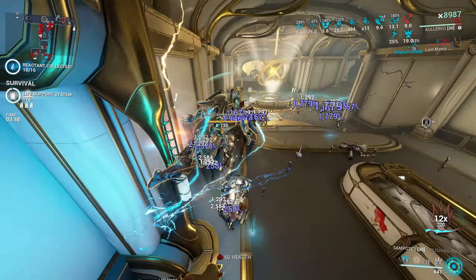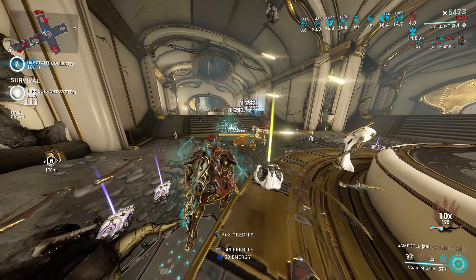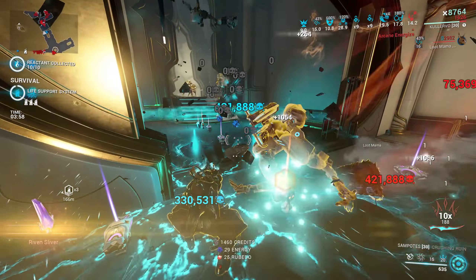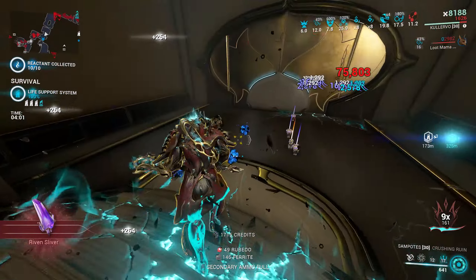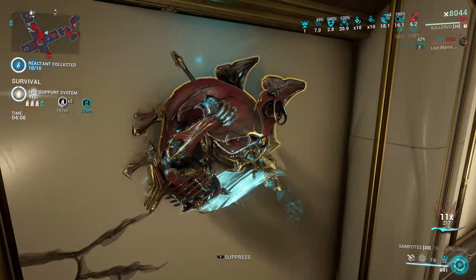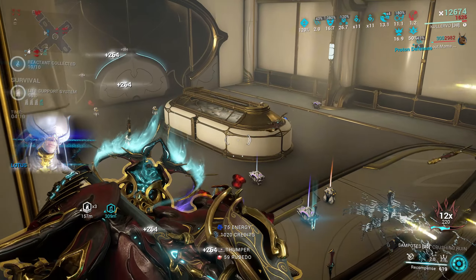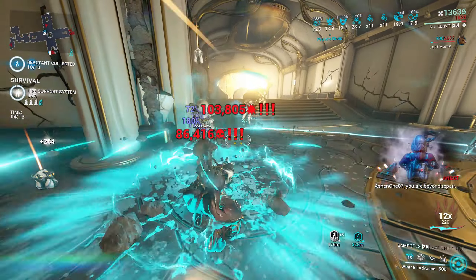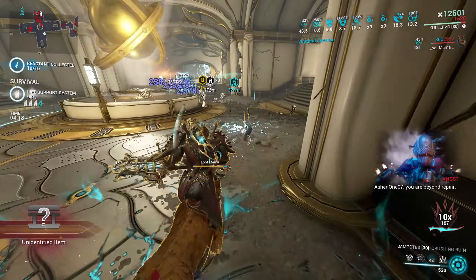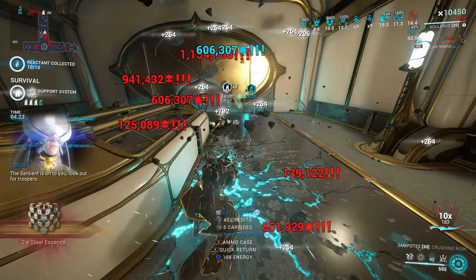All you need to do is cast your ultimate to inflict Slash and maintain combo multiplier. Then maintain the duration of your fourth ability by using Wrathful Advance, which also gives you red crit damage. After that, cast Recompense and Wall Latch for two seconds to get the Toxin damage buff. Then just enjoy heavy slamming enemies with the Sampote's Hammer. Rinse and repeat the process, and don't forget to cast Recompense when needed. This may seem complicated in words, but doing these steps in a real mission is effortless, and it's super fun to use especially in Steel Path survivals like Omnia Fissures.